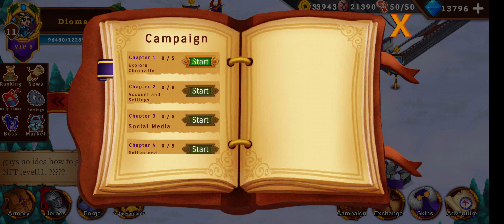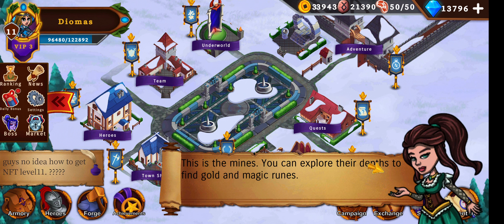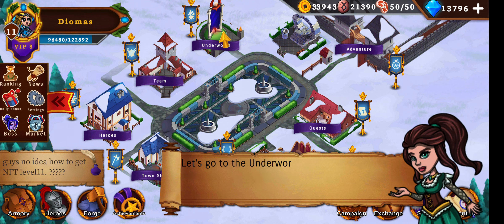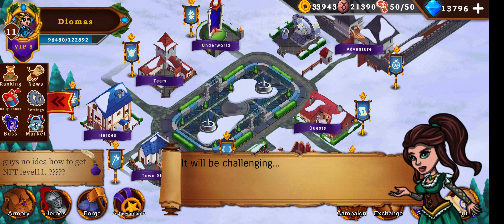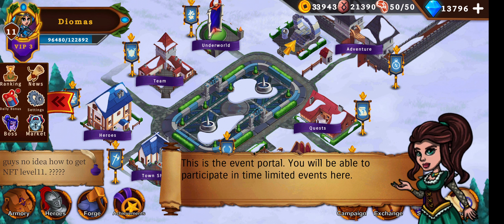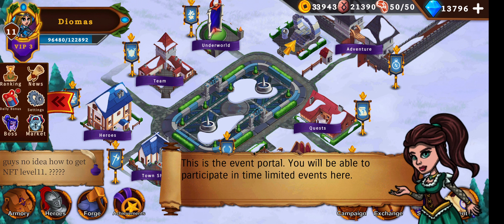We will first do a little campaign. Let's get started. There are different town buildings. This is the arena — here you will find mighty opponents. This is the mine — the deeper you go the more rewards you will get. Let's go to the underworld, it will be challenging. This is the event portal. The event portal isn't active at the moment — it's only activated at events like the last Halloween event or a Christmas event.